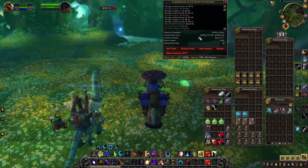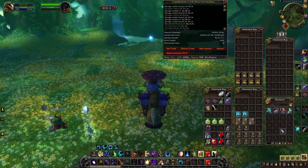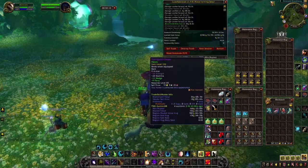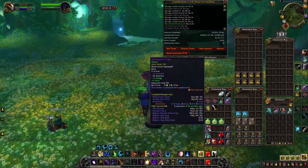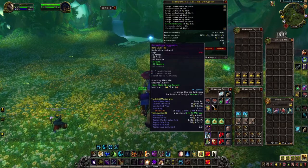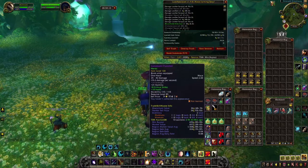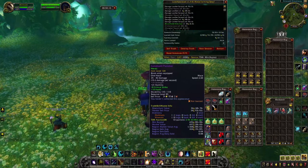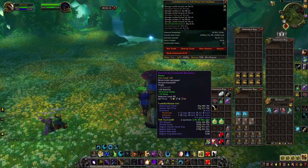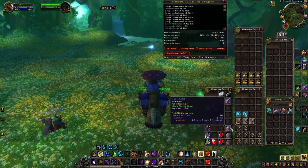The total looted item value is around 22,000 gold. I already vendored all the trash for around 800 gold — roughly 1,000 gold from trash items. I got four epics: the Spirit Guard Drape, whose value is very low and probably not worth listing; the Arrowsinger Legwraps at around 500 gold; the Gurubashi Punisher at 600 gold with a decent sell rate, so that one is worth listing; and a Band of the Gurubashi Berserker ring — I usually don't bother with rings since only twinks buy them.